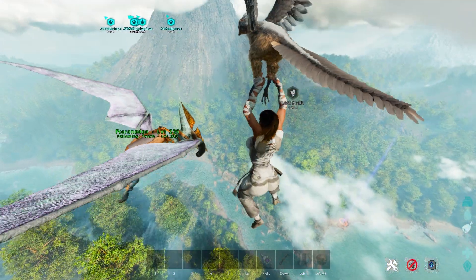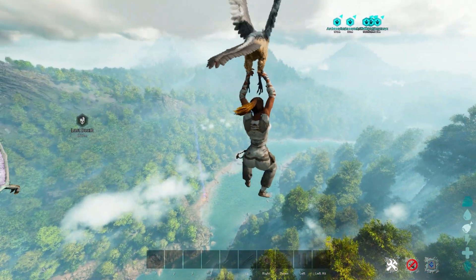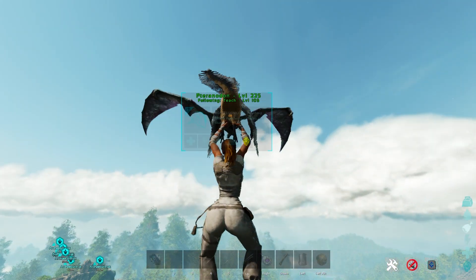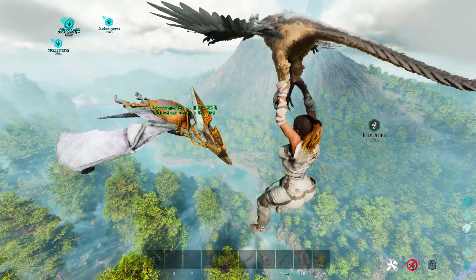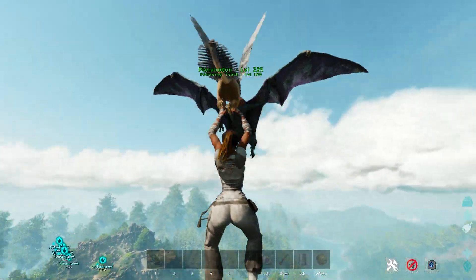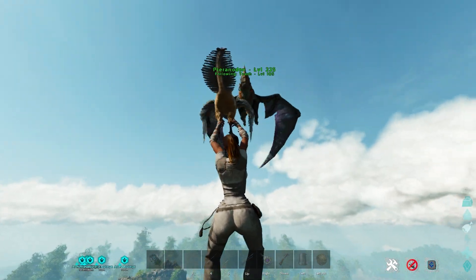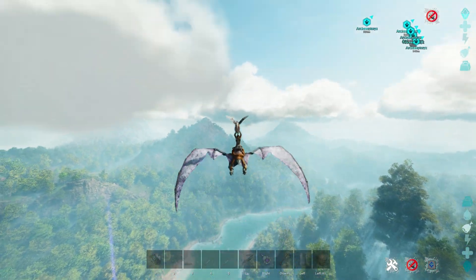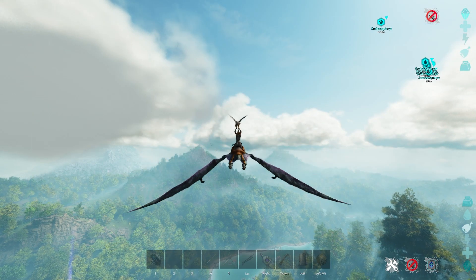Just so you can see — as long as it is on follow and it is following you, you just need to give it a second in order to actually gain its stamina back. See how it's got half stamina already? The Archaeopteryx will keep you in the air while your tame gains its stamina back to full. You can see that the stamina on the bird is now full, and you just hit E in order to get back on it. Stamina is full again.